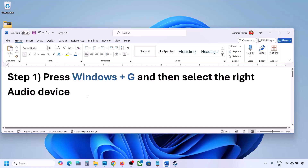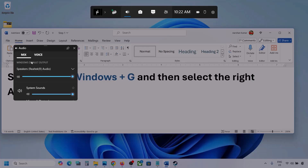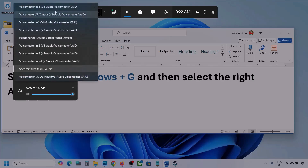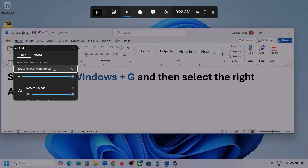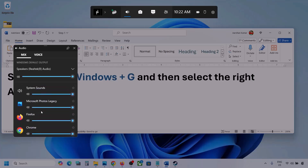Press Windows plus G on the keyboard. Once you press Windows plus G, go to Audio — click on the audio tab. Now go to Mix, and here you can see Windows Default Output. Under this, select your audio device. You might see multiple audio devices here — make sure you select the one you are using. For different applications listed here, if you see the game, make sure the speaker slider is set to maximum.